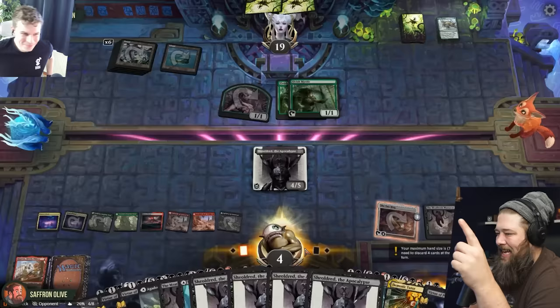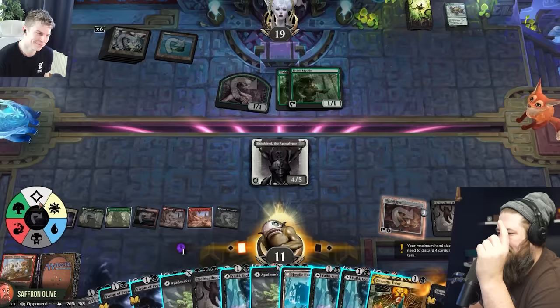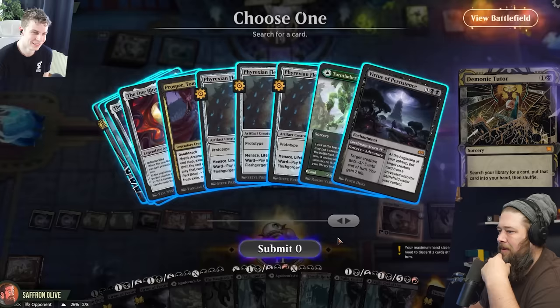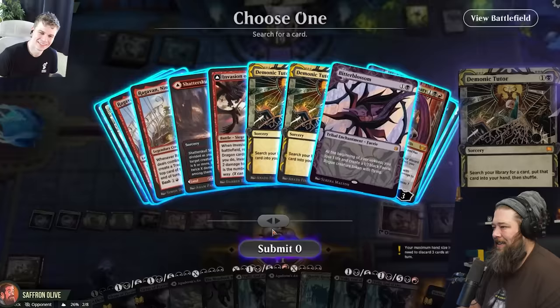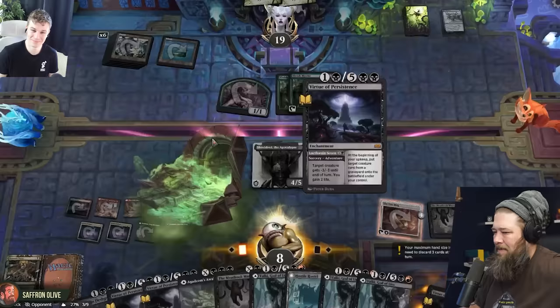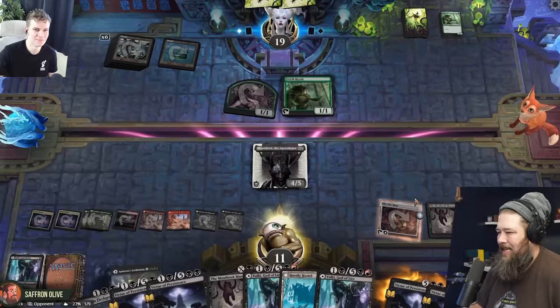I'm gonna tap a black, tap a colorless. Play a Demonic Tutor. Hmm, I might be changing my plan. You know what, let's just take this. I'm gonna play Agony — untap down to eight. But I'm gonna Virtue of Persistence to go back up to ten, then back up to eleven. Maybe I can mill you out.